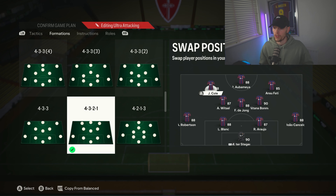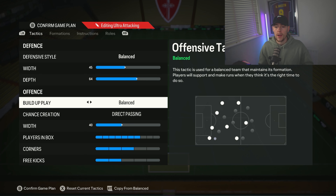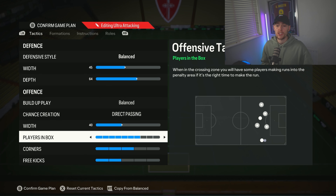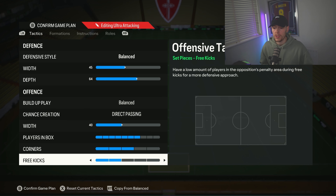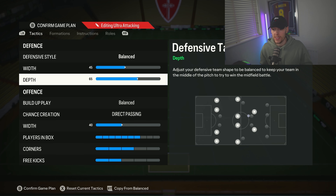If you put someone like Son here — he's got five-star weak foot — he's amazing in this position. Getting into the tactics: 45 on the width, depth at 64, balanced and direct passing, 40 on the width, seven players getting into the box, corners three, free kicks two. These are the ones you would have seen on the channel that Tex uses — they're unreal. If you like 71 depth, push it up to 71. If I'm struggling or someone's pinning me in, I'll go up to 70 just to help get out of my own box, but for the most part we leave it on 64.